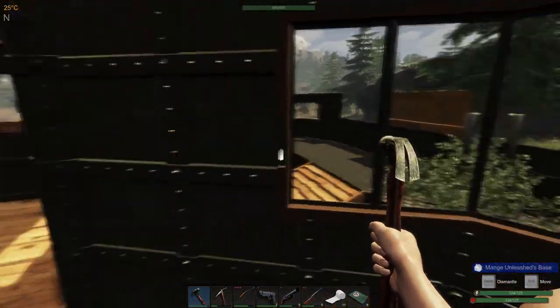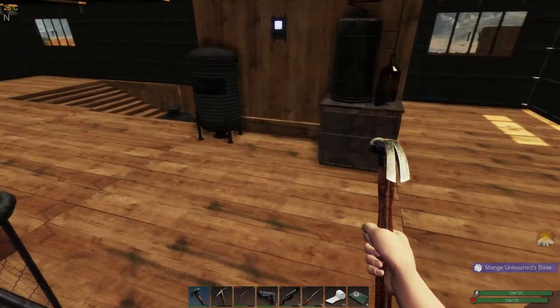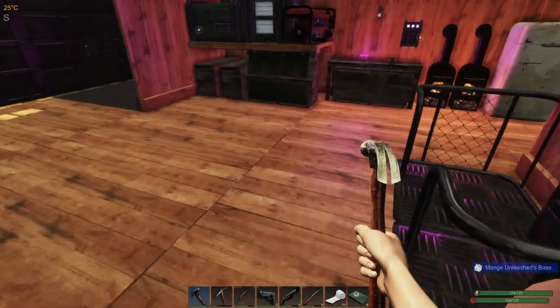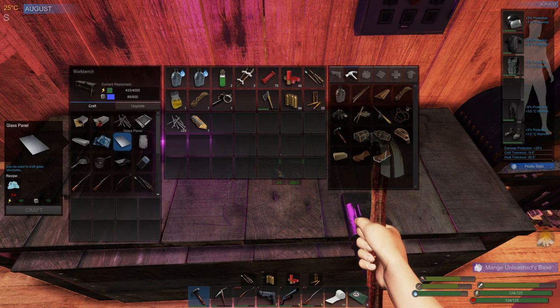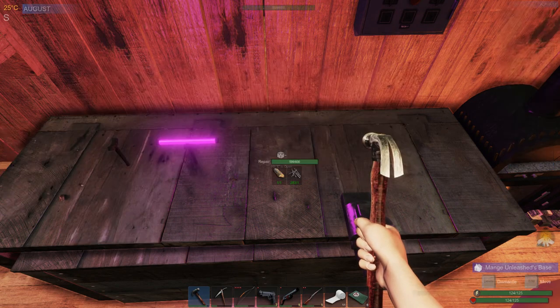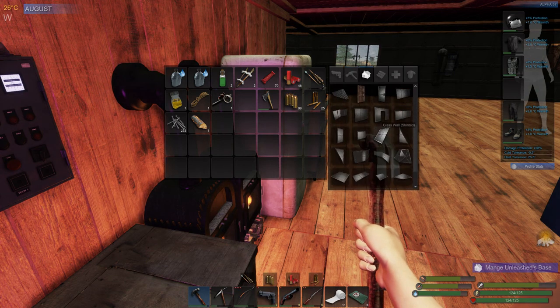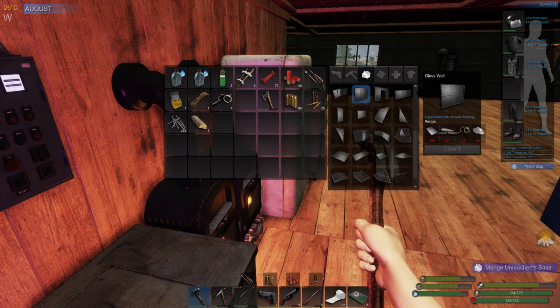To make windows, you go into the water to gather sandstone, bring your sandstone to your refinery to refine it, then bring the refined sandstone to the workbench to turn it into glass panels. Then open your inventory, go to building, find your windows — it takes six glass panels, one metal ingot, two scrap metal, and two adhesives to make one window or glass wall, depending on what you're making.